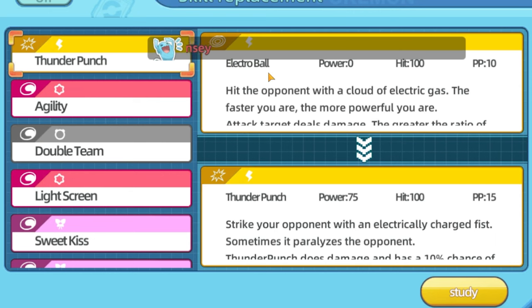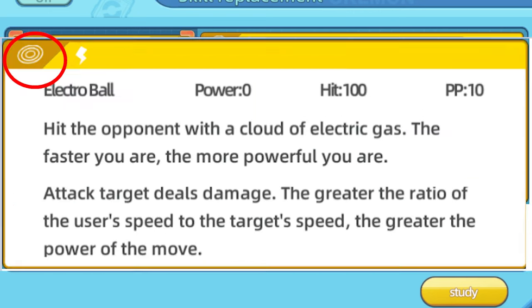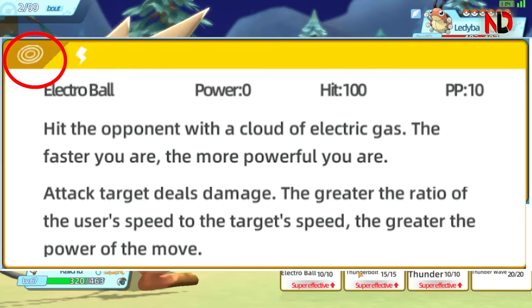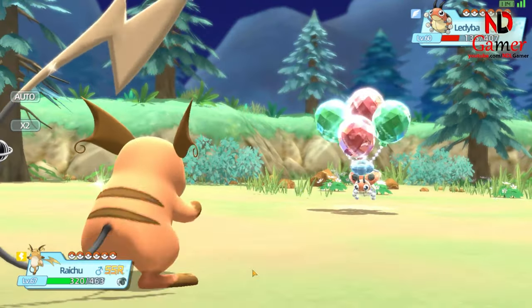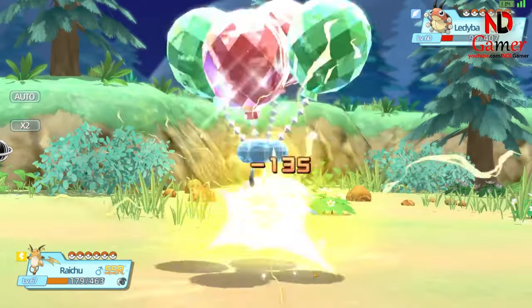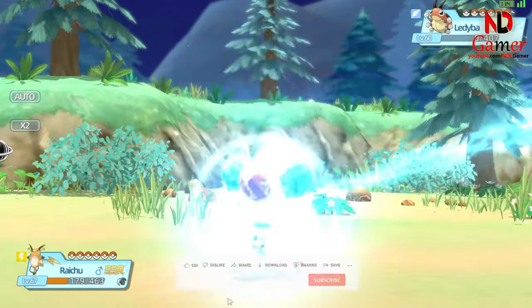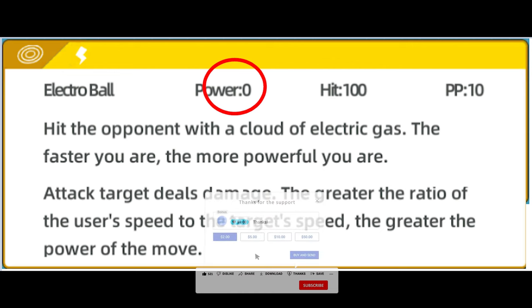Let's take a closer look at the exciting Electro Ball skill. Electro Ball is a special attack that unleashes an electrifying sphere at your opponent. What makes this move so unique is its power — it scales with the speed difference between your Pokémon and its target. The faster your Pokémon is compared to the opponent, the stronger the attack becomes. With a base power of 0, Electro Ball might seem modest at first, but it can quickly turn into a devastating move when used by a speedy Pokémon.